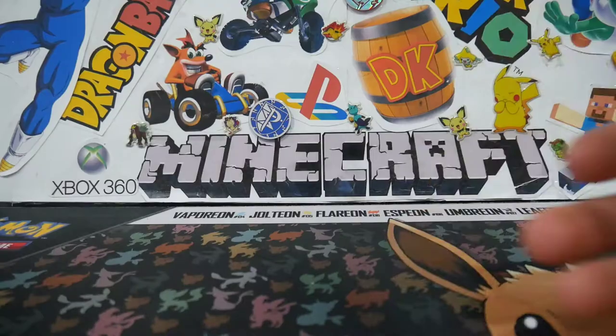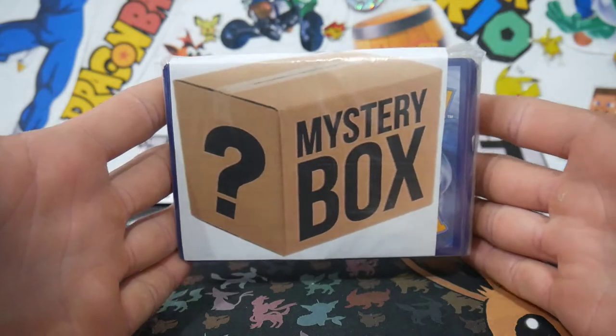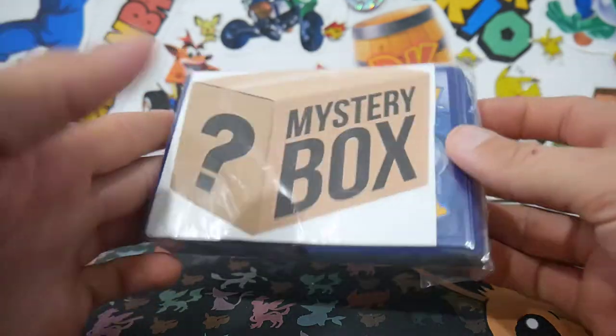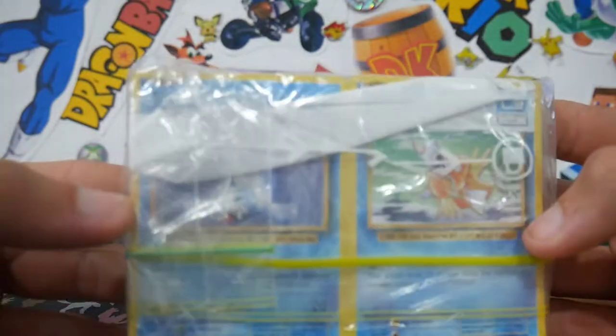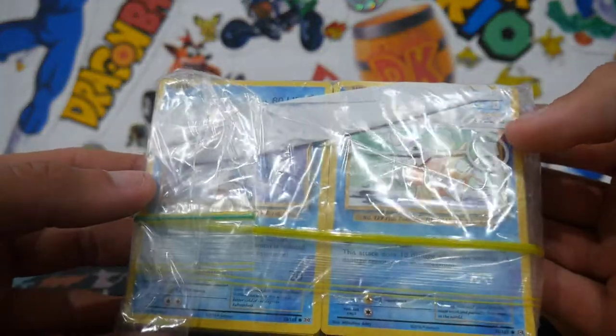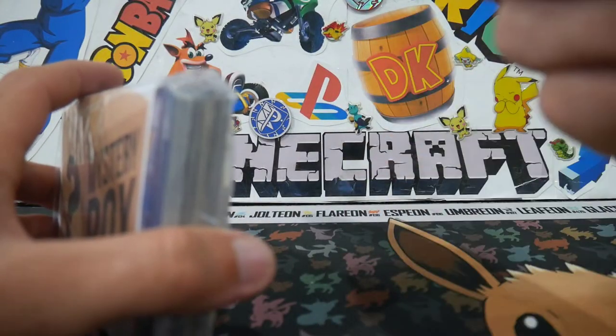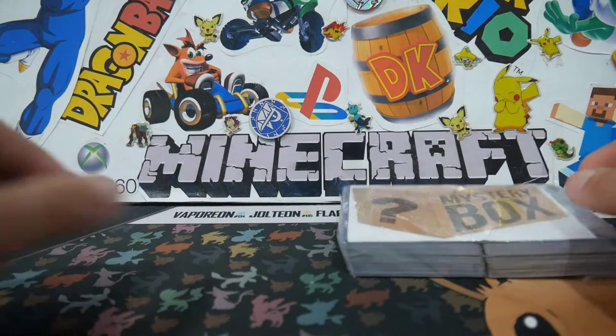We're going to get into this, so hopefully you guys enjoy this weekend's video. Make sure to leave a like and subscribe if you guys aren't already. Alrighty, this is what it is — a pretty cool, simple mystery box, nicely packaged. On the cover it looks like a Magikarp from Evolutions and a Seal from Evolutions. So if we got some Evolutions on the inside, that'd be really good. We are guaranteed a few Holos, Uncommons, Rares and everything.